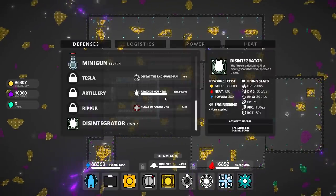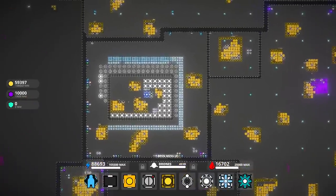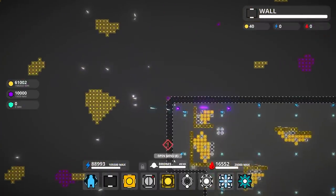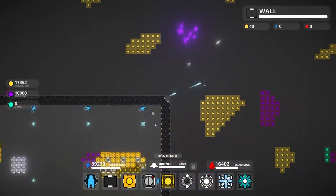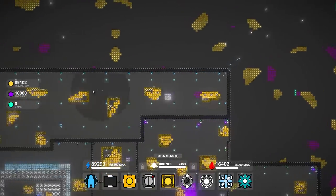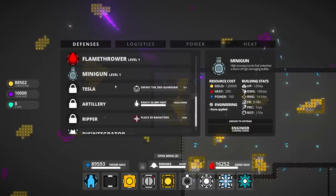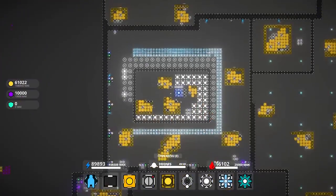I would like to order a bunch of these. Do I have the power for that? Well, this is gonna kick me up heat-wise like crazy. It is what it is. Defenses - put a minigun on both of these corners. Yeah, this will be fun.